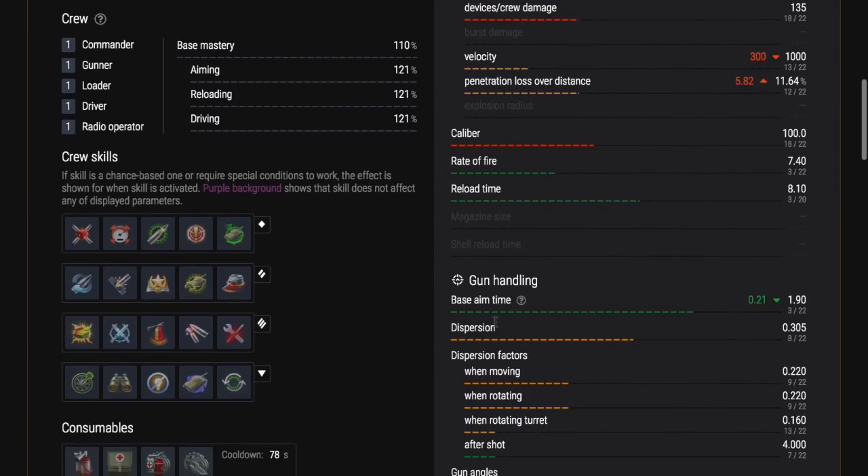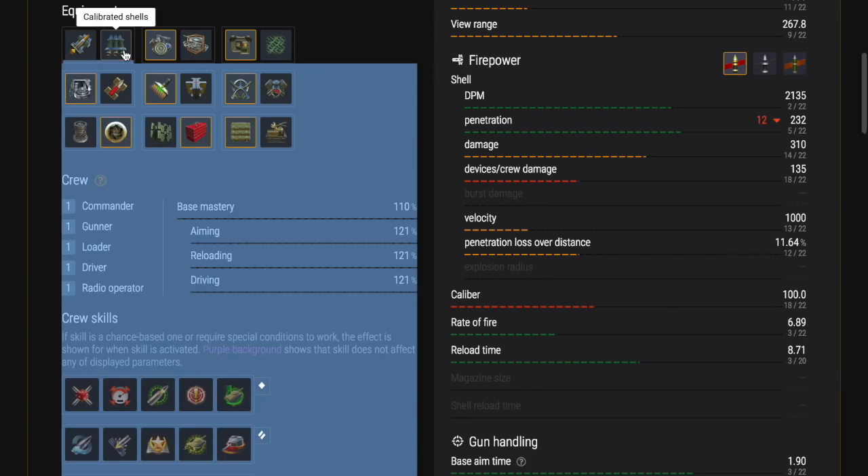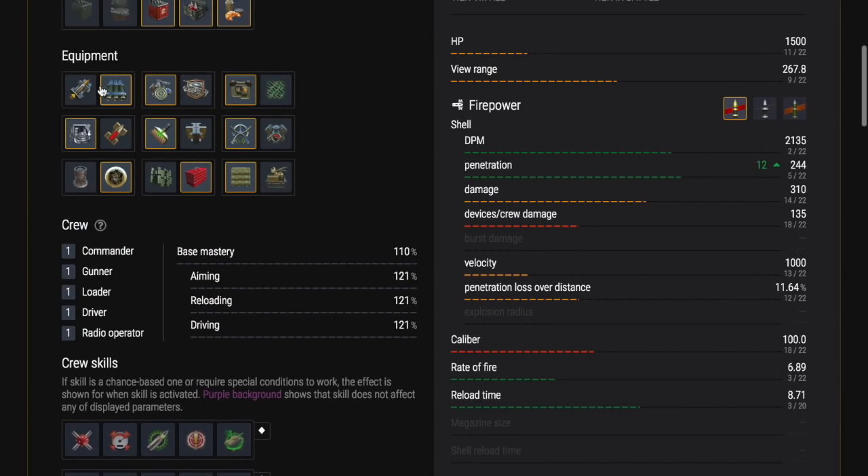It has a decent rate of fire — reloads in 8.2 seconds. It has a 100mm gun with decent penetration numbers for that caliber and decent DPM numbers. However, it's a one-trick pony — if you get flanked or hit on the side you're just going to get smashed. You can't side scrape in it, so forget about it.